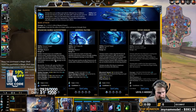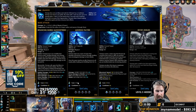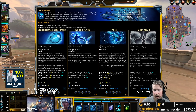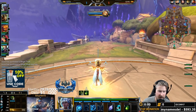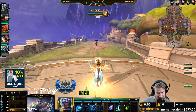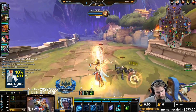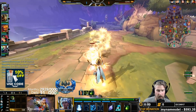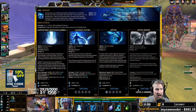Our first ability costs two Omi, our second ability costs three, our third ability costs three, and our ultimate does not cost Omi at all. Right now you can see I've got seven Omi, so I can spam my first ability three times in a row before I even have to start worrying about Omi. The bar will also be regenerating the entire time.